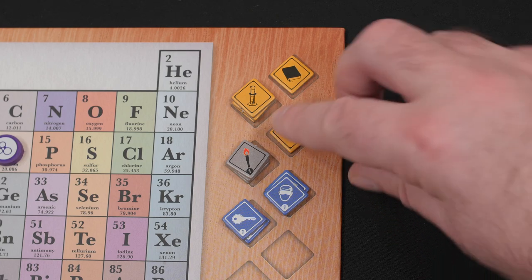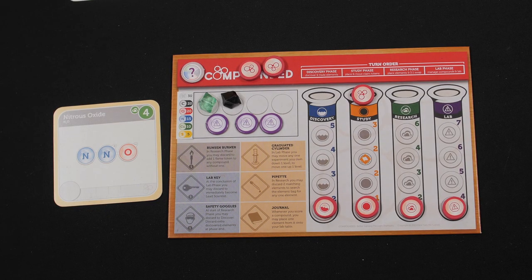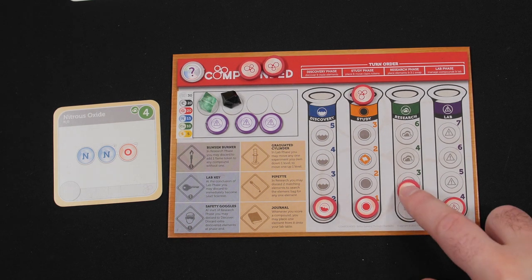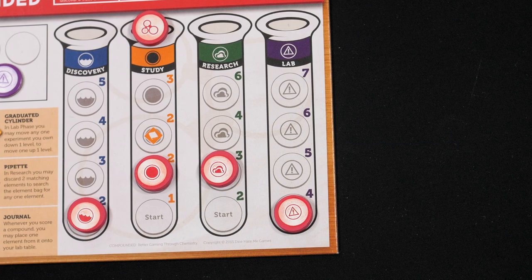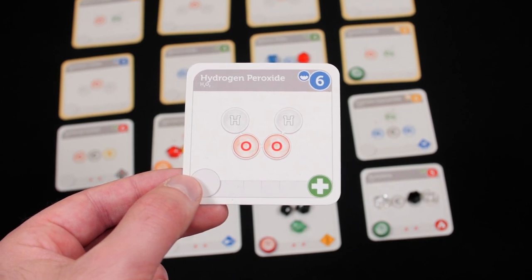Lab tools may be used in subsequent rounds or traded. Note: if a scientist already has that type of tool, they cannot take another. The third thing to do upon completing a compound is raise your experiment level. Each compound has a chemical state — liquid, solid, or gas — which corresponds to a certain experiment on the workbench. After a compound is completed and scored, the claiming scientist may improve that particular experiment by moving that token upward one level. Instead of improving discovery, study, or research experiments, the scientist may instead choose to improve their lab experiment, the wild experiment, which unlocks one level of element storage.